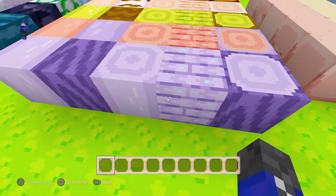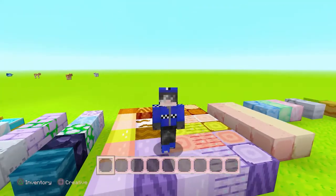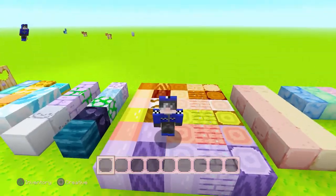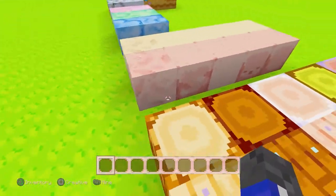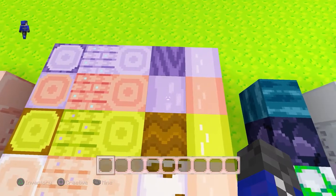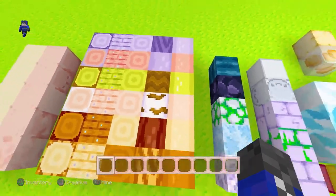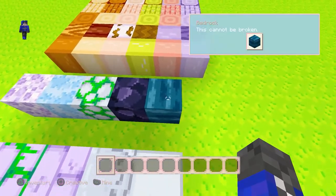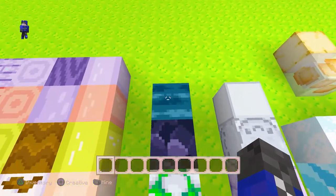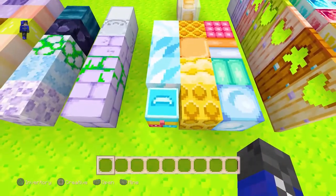Dark oak is now blue, which I love — maybe you can use this texture pack to pretend you're painting your house. Minecraft should really add paint. Acacia has gone from an orangey-gray to a light blue as well, with a pink shade. Clay, obsidian, and bedrock all look amazing — bedrock is now blue and is one of my favorite blocks, and obsidian looks amazing too. Stone variants and mossy stone look pretty nice.